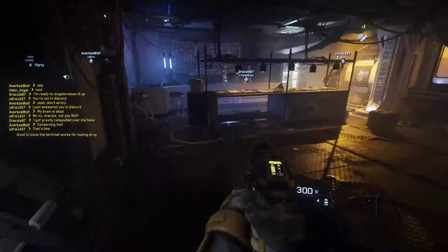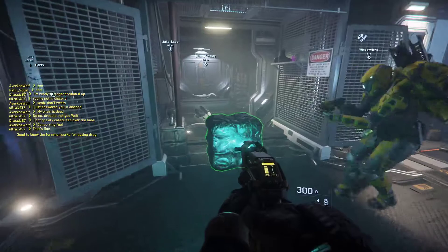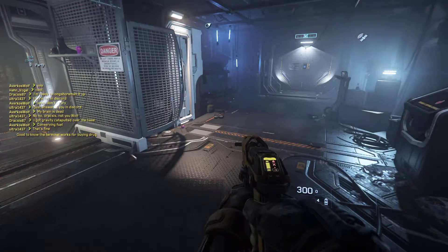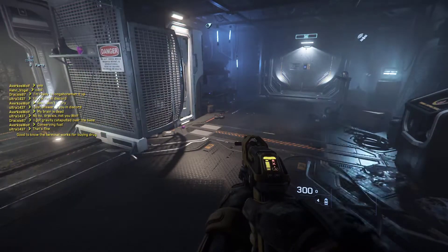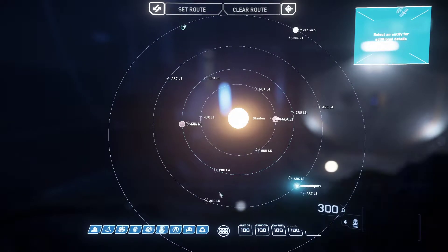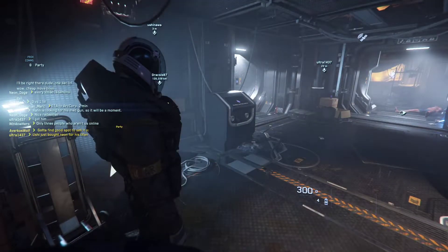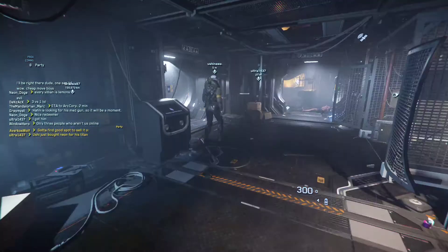Now that I know the drug thing is an option, I can just go around and buy out drug terminals. This one when Jump Town's not going on is completely abandoned. You know where to sell the drugs, right? Crusader L5, Grim Hex. Where is the closest place actually? The closest would probably be Grim Hex, unless there's another Lagrange point station with a no-questions-asked terminal. When we're done, it seems like you're going to be the one selling.